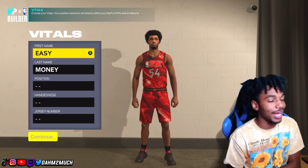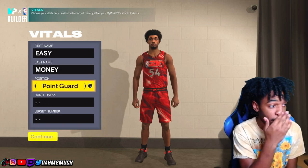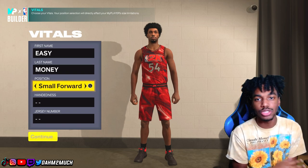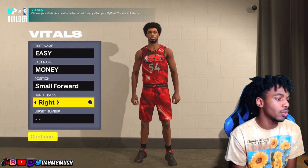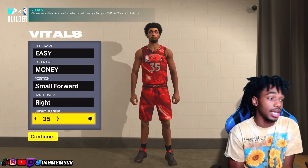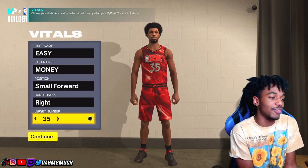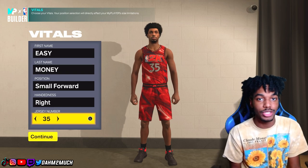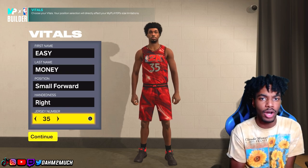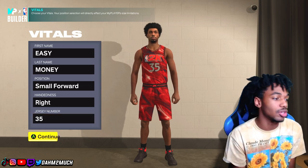Starting off with this build, the name is already set — Easy Money. If you know, you know — we're building that Kevin Durant build. For the position we're going Small Forward; that's what Kevin Durant plays. Right hand of course. Now in the chat — what do y'all think, number 35 or number 7? Personally I got better memories with 35 — OKC and the Warriors, that was just prime KD. But number 7, that game against Milwaukee in the playoffs was one of the greatest playoff games of all time. I'll go 35 though — prime KD.